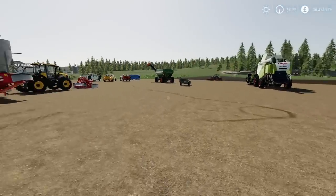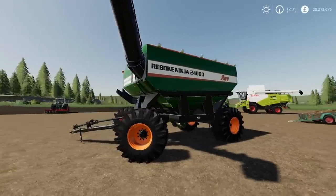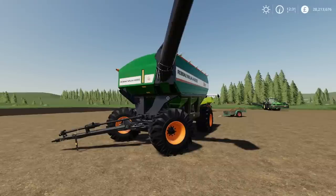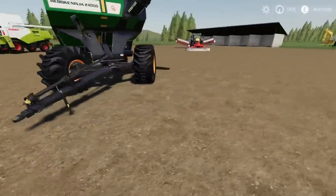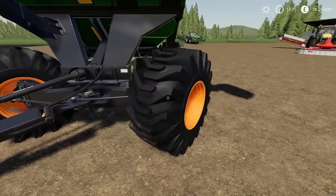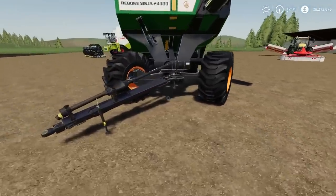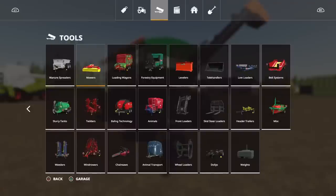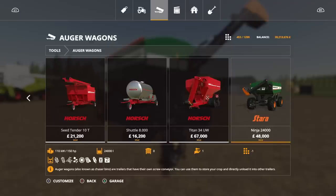Moving on, I'll need a tractor for this. We've got the Starer Ninja 2400 by Agro Tono. This will use 16 slots and 4.14 megabytes to download. It's an auger wagon. I love the tyres on this — the lizard ones with that tread, it looks absolutely fantastic. We do have the Ninja 1900 as standard in auger wagons, so this is the 2400 with a swivel front axle. You'll find it under tools, under auger wagons. 48,000 to buy, requires 150 horsepower to pull. It will do your main crop types plus seed and fertiliser.